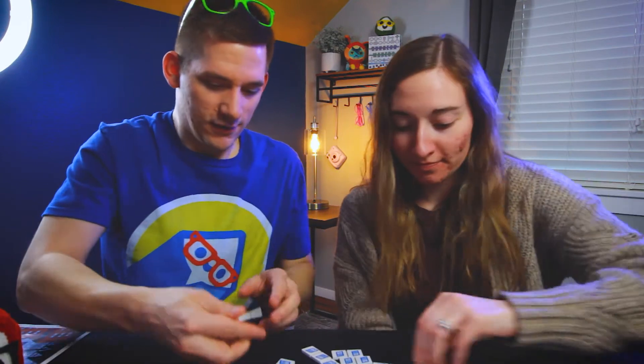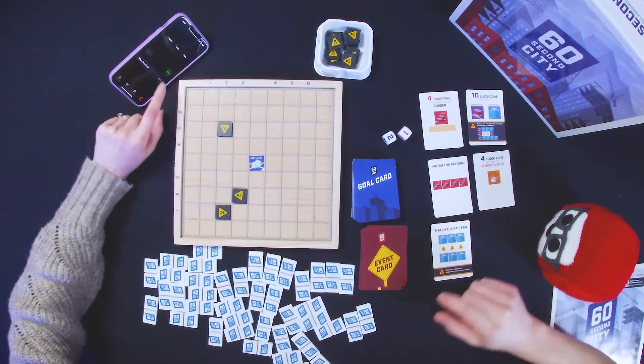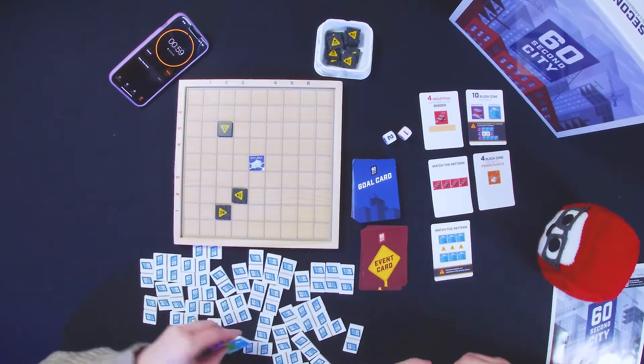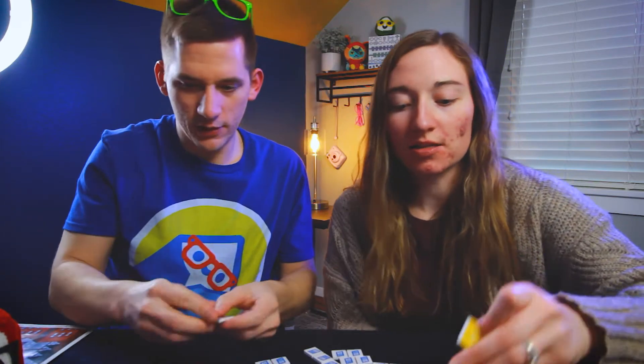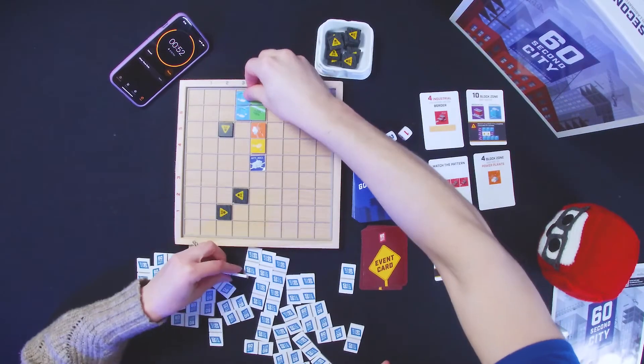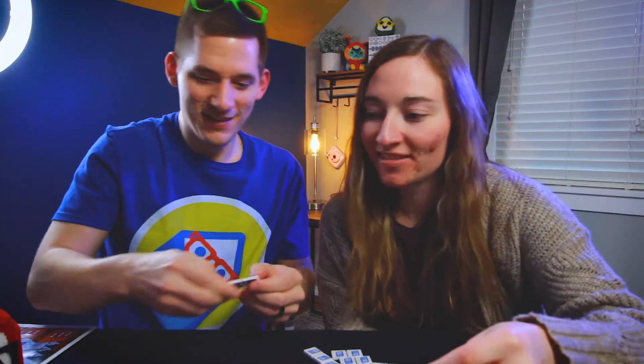Here we go! Orange zone, set up here. Cool. Down here — blue! Put a blue right there. Yes, perfect. Purple, orange, purple, orange — orange four-block square right there.